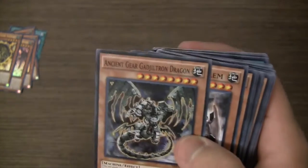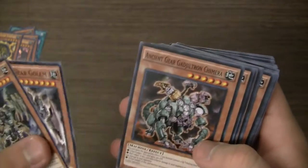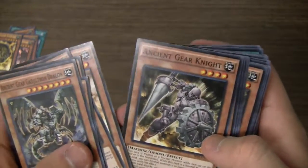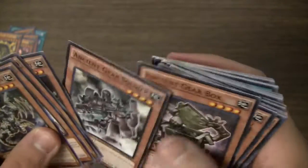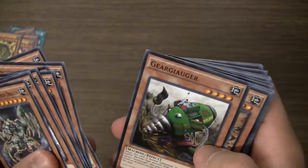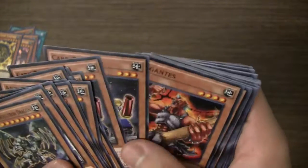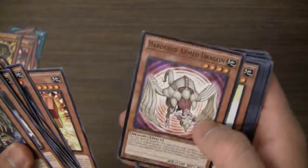And a few reprints: Ancient Gear Gadjiltron Dragon, Ancient Gear Golem, Gadjiltron Chimera, Ancient Gear Beast, Ancient Gear Engineer, Ancient Gear Knight, Ancient Gear Soldier, two Ancient Gear Box, Gear Gogger, Planet Pathfinder, Mind Field Driller, two Card Troopers, Gigantes, Boxer, and Harden Arm Dragon.